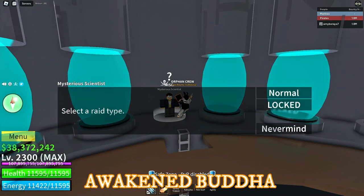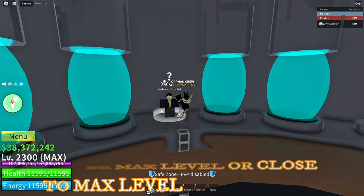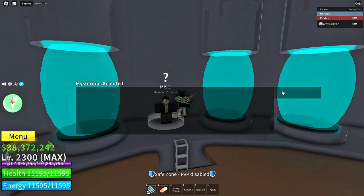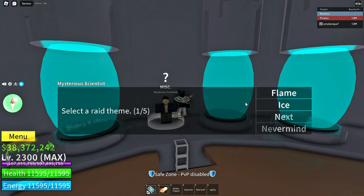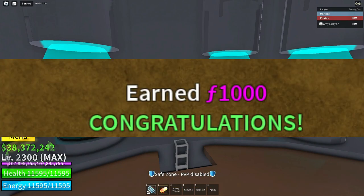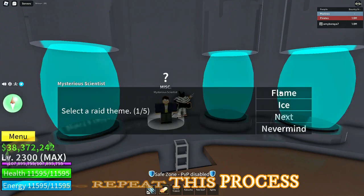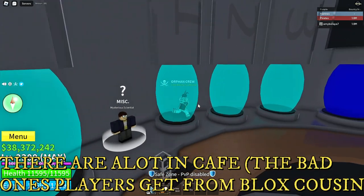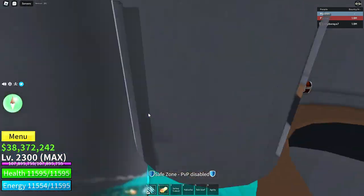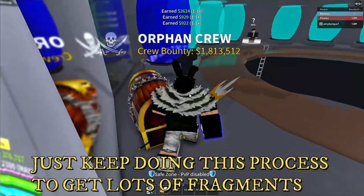I think Solo Raids give you more fragments. What you're going to do is get Awakened Buddha, Awakened Quick, Awakened Magma, and be Max Level — you have to be Max Level to solo some of these Raids. Get a Flame Chip, do the Raid, complete it, and you'll get 1,000 fragments per completion. To repeat this, go to a public server, look for dropped Devil Fruits, get them or trade with someone, then redo the Raid to get lots of fragments.